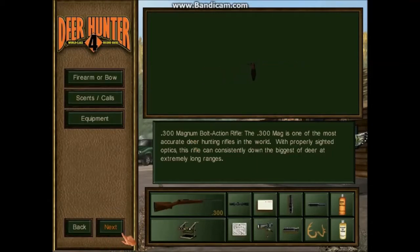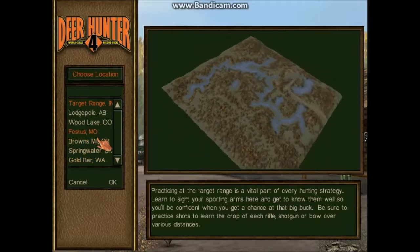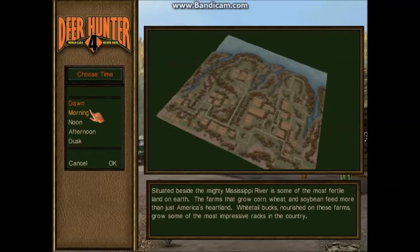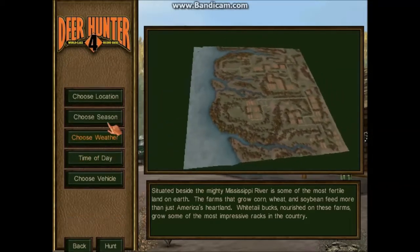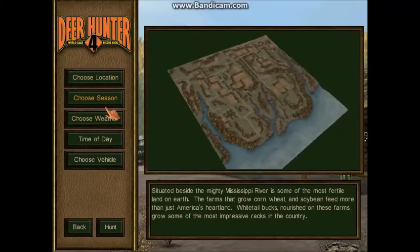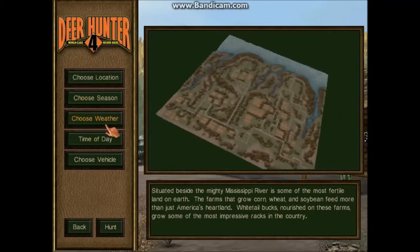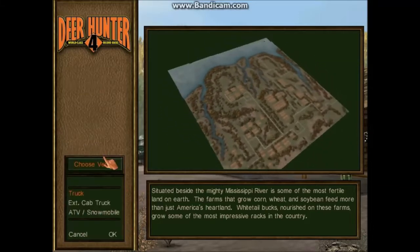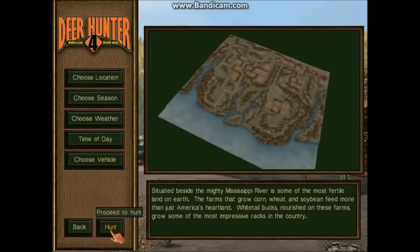Don't got anything set up already. Let's pick a place — I say we go to Festus. I say we have morning rain, require weather, and spring — well, my spring will fall — I say late fall. That's about it, so let's go hunting.